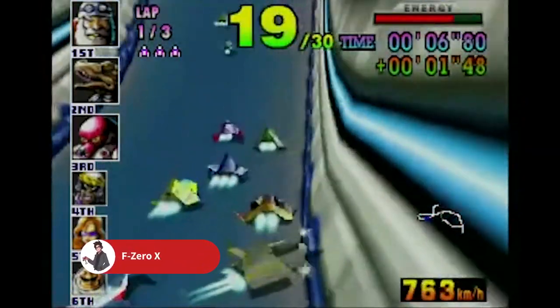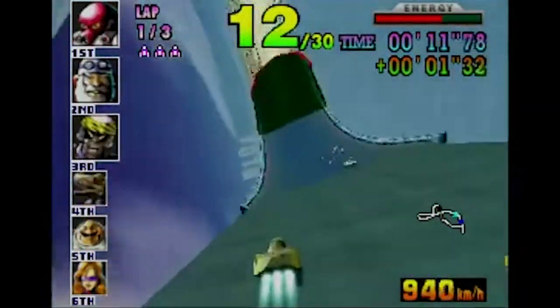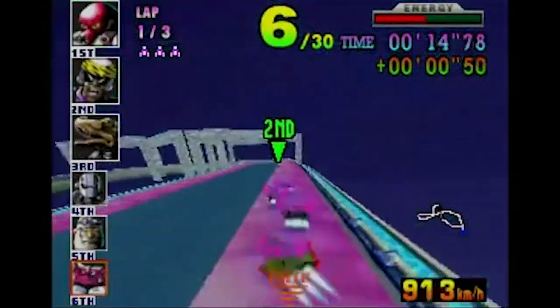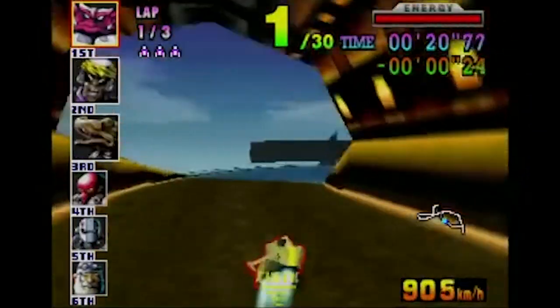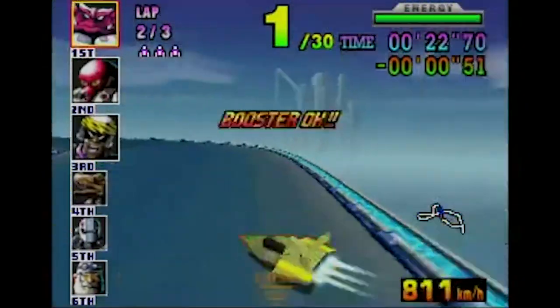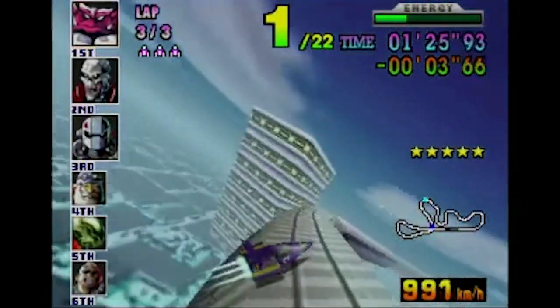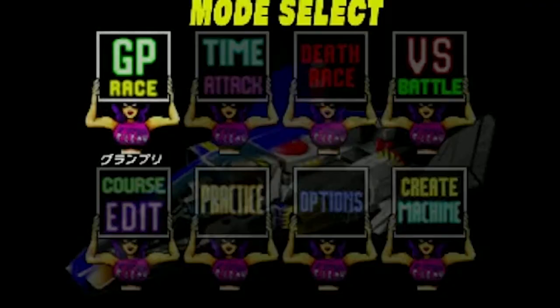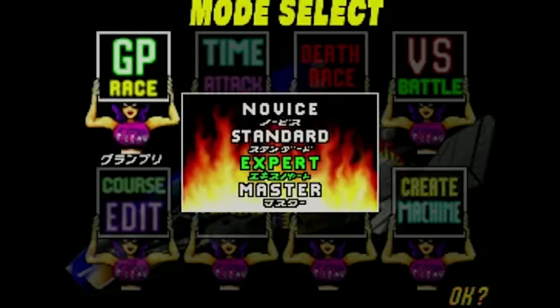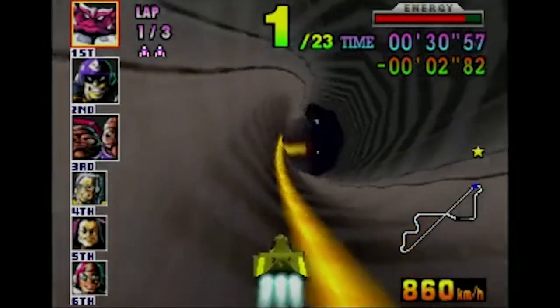An N64 racing list wouldn't be complete without mentioning F-Zero X, the sequel to the SNES classic F-Zero. The game followed Mario Kart 64 by about a year and pushed 3D racing to a new level with high speed gameplay and a high adrenaline soundtrack. The game's mechanics revolve around catching as many boosts on the track as possible to stay ahead of the competition. The game included all the modes you could ask for such as Grand Prix, Time Attack, Versus, Practice, and a Death Race where you need to force 29 other rivals to retire. F-Zero X took the standard 12 racer format and amped that up to 30 as well.